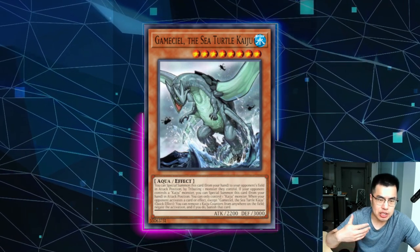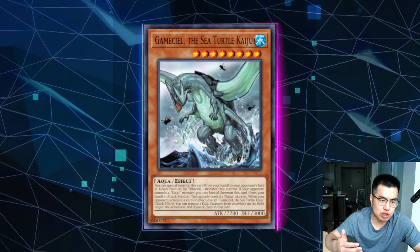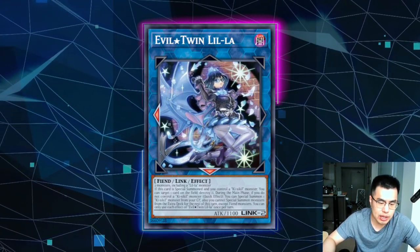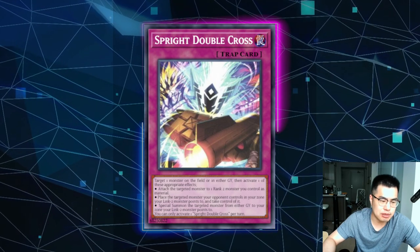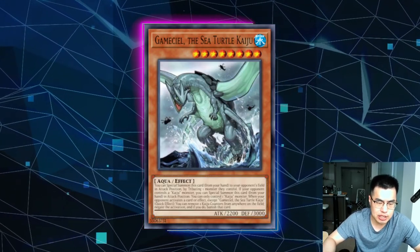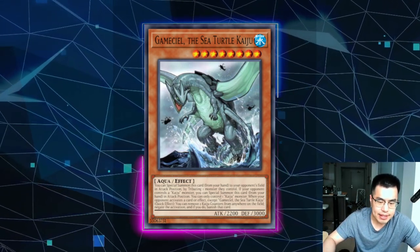Kaijus aren't really a two-for-one, but they're still good because you get to choose which interaction you deal with. It's not like activating a card and hoping your opponent negates or doesn't negate — you just choose which one to tribute over and proceed with your plays. It's very nice if they're playing Evil Twins and just have the one out. Just remember to tribute summon the Kaiju in the zone of their Link Monsters, whether that's the Evil Twin or Sprind, so they can't use Spright Double Cross to special summon a targeted monster or take control of your monster. The Kaijus are very interactive — you get to choose which one you turn off and continue to play. If you're already siding them for Abyss Striker or other meta threats, this is definitely something to consider.